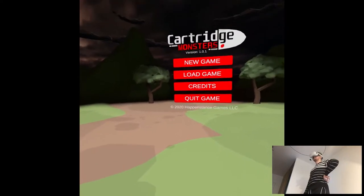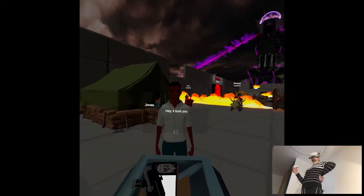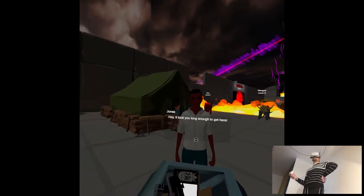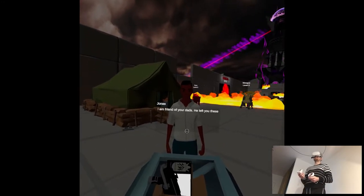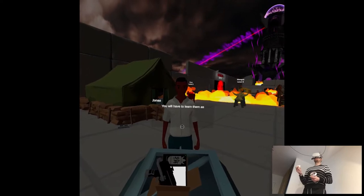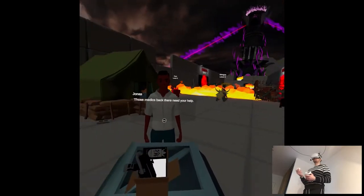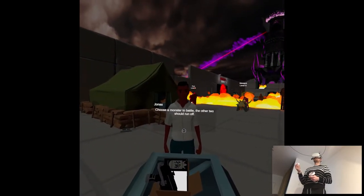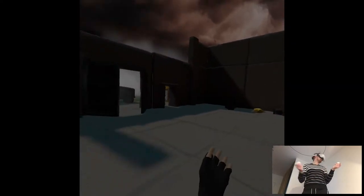Here we go with the gameplay. I'm very curious what's different from the alpha version I tried before. That's a way different beginning! There's an NPC dialogue — 'It took you long enough to get here.' 'He left you these items, I have been waiting to give them to you. You will have to learn them as you go. Those medics back there need your help. Choose a monster to battle, the other two should run off.' At least there's a tutorial now explaining what to do.